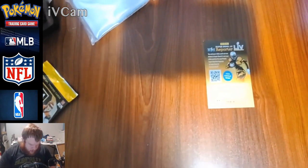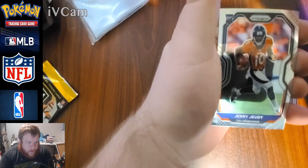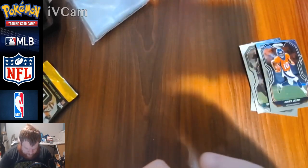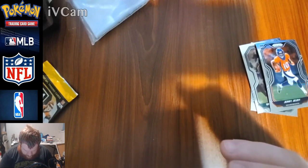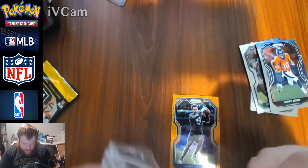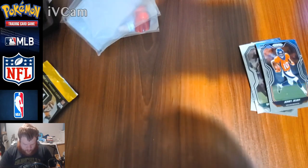It only takes some rookie exclusives though. Two more packs to go from this Panini Prisms box. This one has a code card in it. Kenny Moore — he had that sick one-handed interception the other day. Brandon Graham, Jerry Jeudy — nice — and James Proche also a rookie. Ravens' Proche, one wide receiver. We'll sleeve the Jerry Jeudy one too because he's a rook.